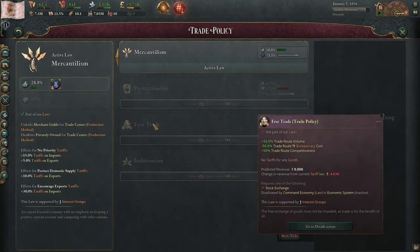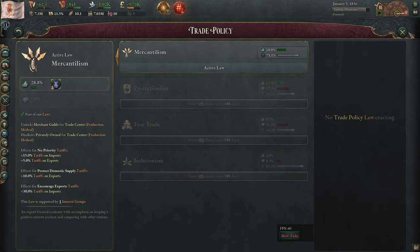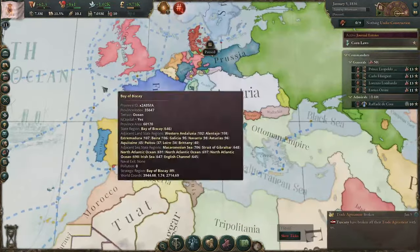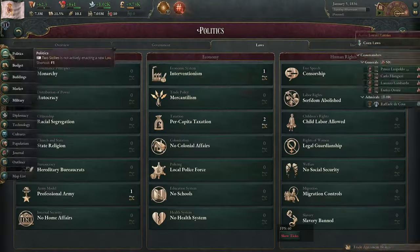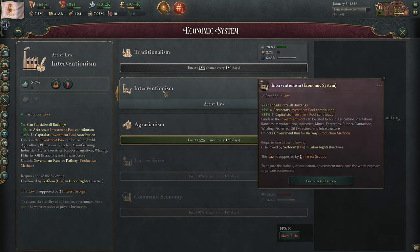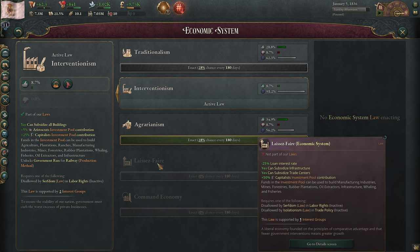If you can switch into laissez-faire, you can also switch into free trade if you want, which is also really helpful. It is going to cost you some money because it removes tariffs, but it's going to reduce your bureaucracy cost on trade routes — which depending on how much trade you're doing can be a really big deal — and it's going to increase trade route volume and trade route competitiveness. If you're going to go into this side, you do need to be aware that you're going to need an infinite number of convoys. So conquer-to-convoys is my recommendation, but you can do that — you've got a 10-stack and there are a lot of people who can't fight you.